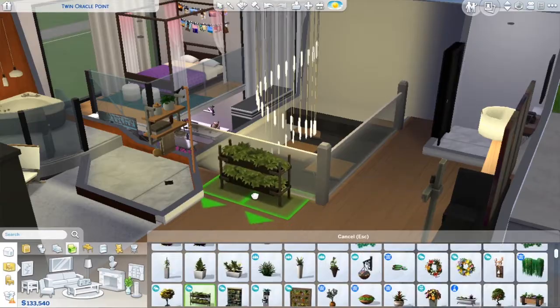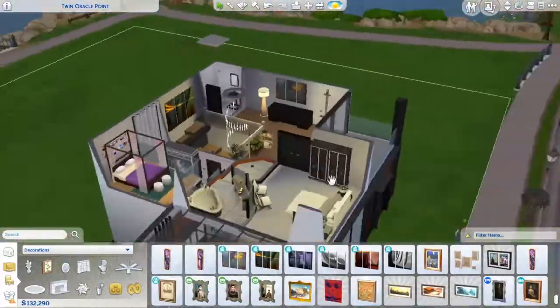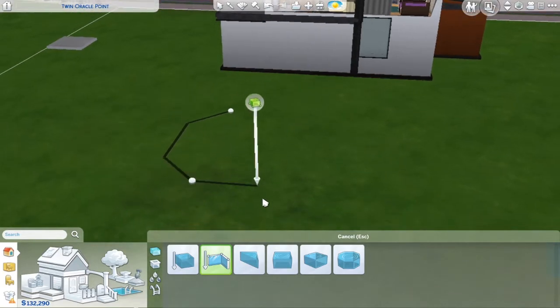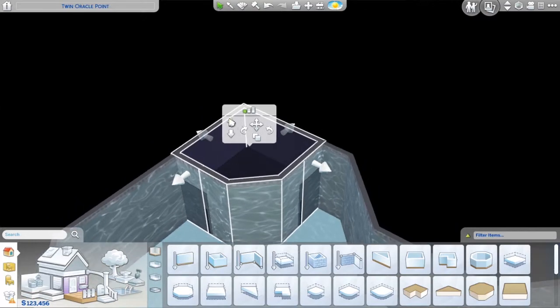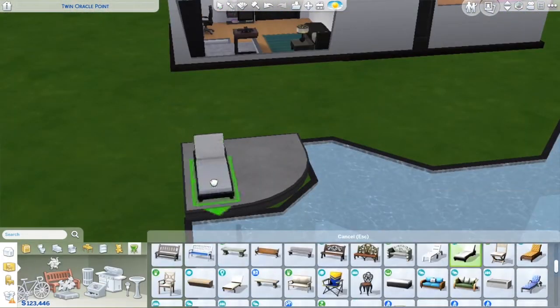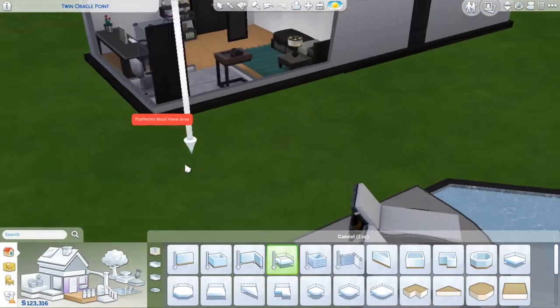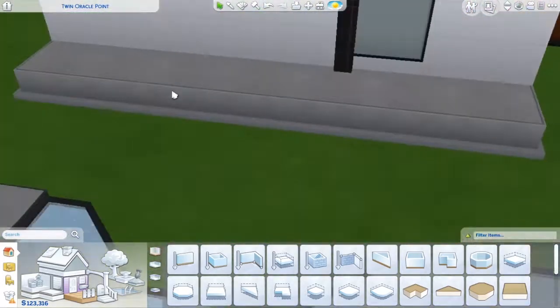We're finally getting to the weird pool. I was really trying to do that thing I saw another builder do — putting a platform over the edge of the pool. I think what they probably did was just make a second floor of the house and bring it down to where it's over the edge of the pool. But I couldn't figure it out, so this is what we have — the platform doesn't really go over the pool, it just kind of is near it. So I added another platform, had to replace all of the walls since the platform tool deleted a bunch of stuff. I had to fix all of that.